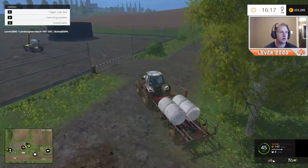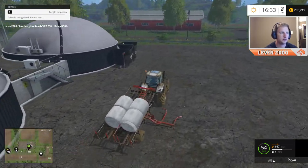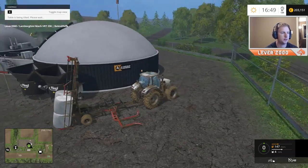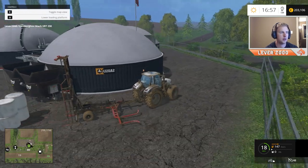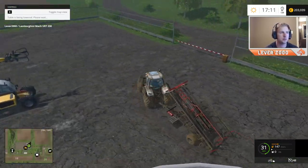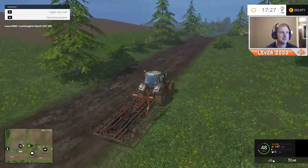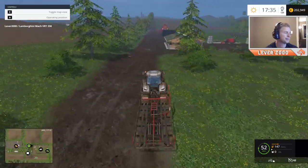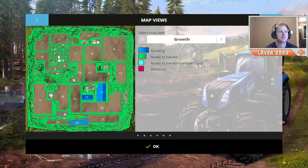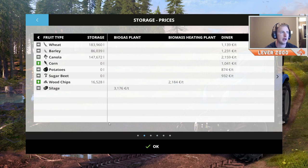Alright, cruise over here, open up, let's get this ready to unload. Right here should be good. I'm gonna go pick up the other ones and then we'll sell those. And then we'll look at the shop and see if there's anything worth investing in. Our cows are glitching around. How's our output right now? It's pretty good — 10,000 liters of milk already, and we're like halfway through the day.